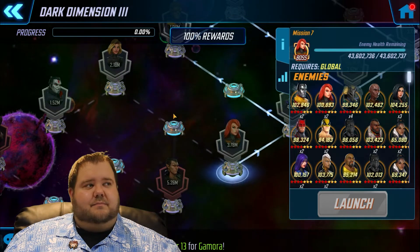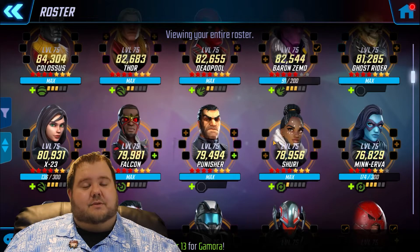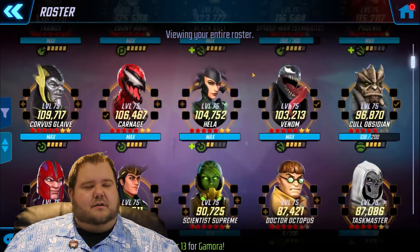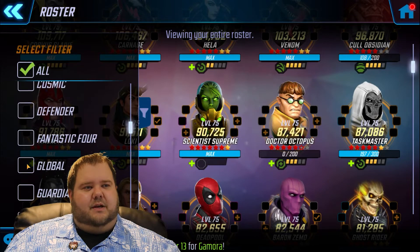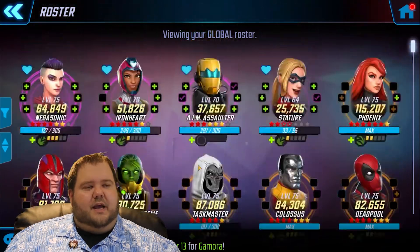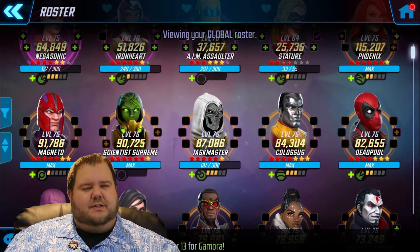Going back to character recommendations — for global nodes, I'll start with global characters. When I went in there for the first time I showed you the characters I had, and after winning it the first time I made more characters to make it easier. Once I got to around node 6, maybe halfway through node 5, that was when I had Colossus added to the team and he made things a lot easier. I definitely recommend Colossus.